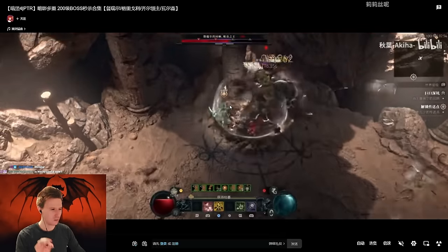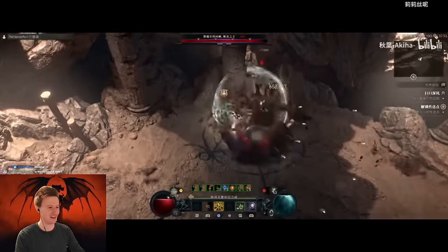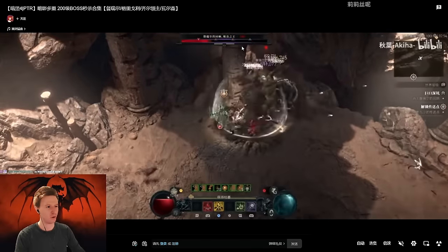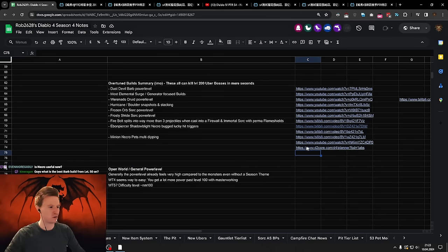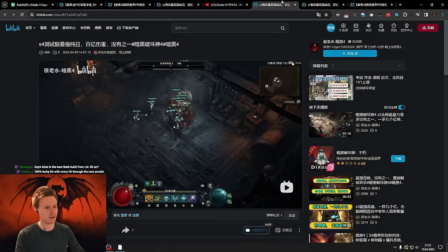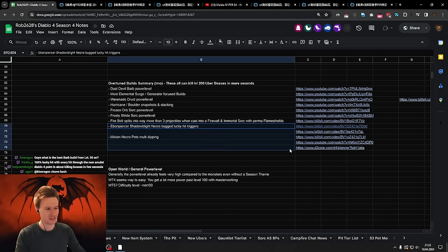These are definitely builds that need a look at, and I'm so happy that we finally have a PTR server where all this stuff can be addressed. Necromancer is useful and also bugged five different ways. In my opinion, you should never on any class be able to just walk up to an Uber boss and kill him in under five seconds. So these are the two Necromancer builds — the minion multi-dipping Golem hitting for billions, and the Ebonpiercer where the math is just wrong. I really hope these get fixed.